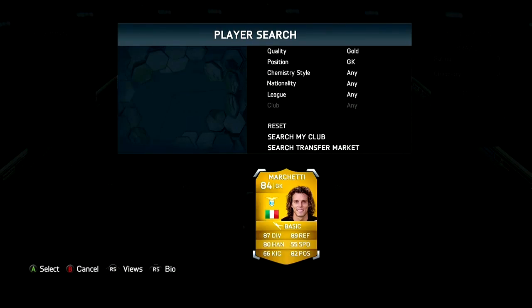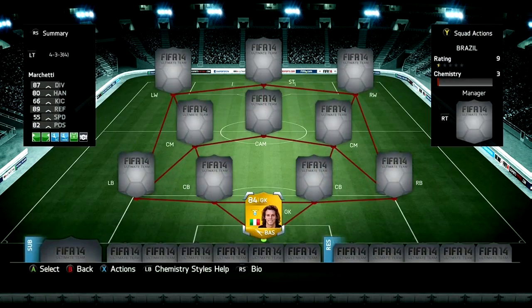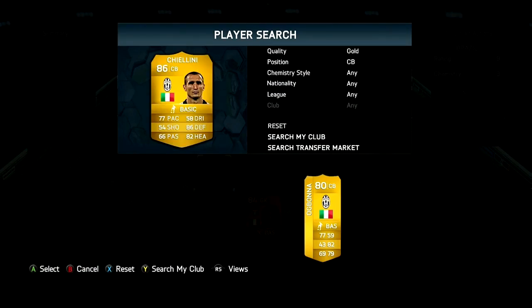Starting this team off in goalkeeper, we've got Marchetti. He cost me 750 coins. He's a really good solid keeper, one of the best goalkeepers you could buy in this game, and he's really cheap.